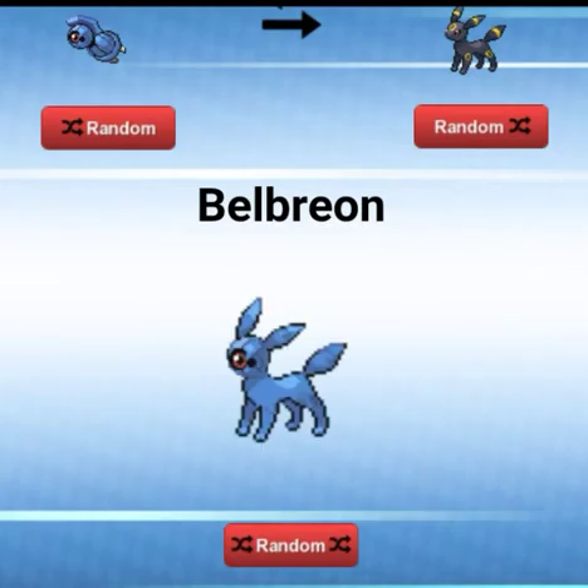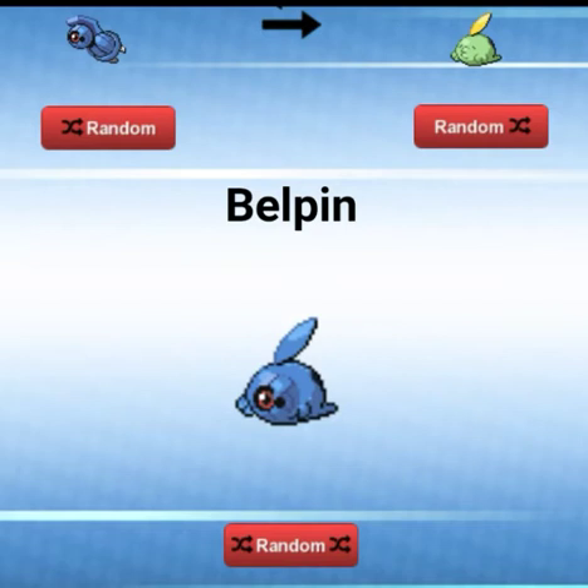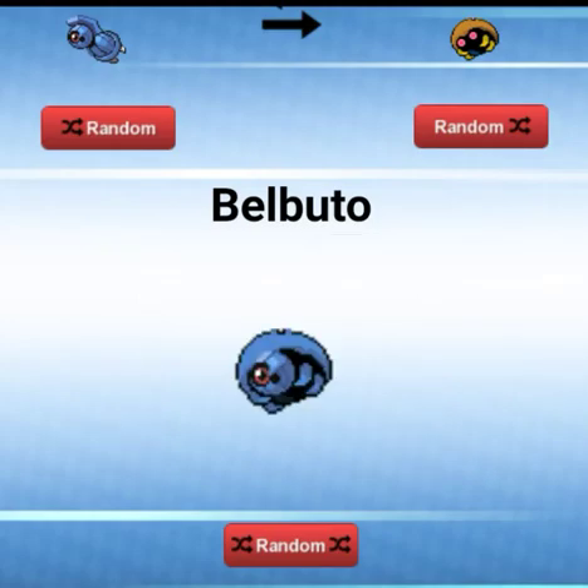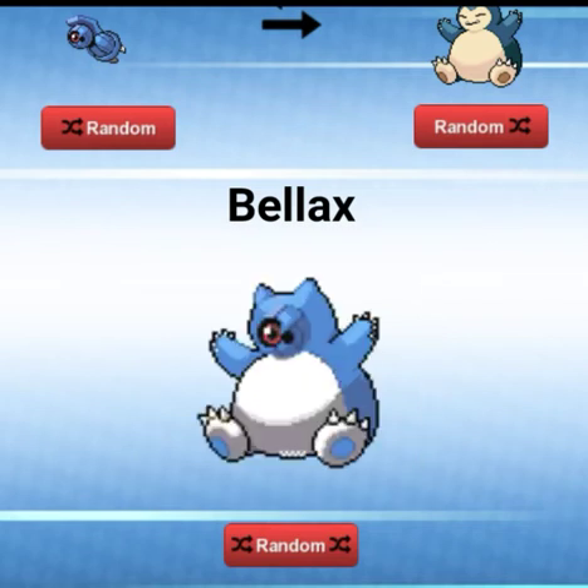A Bell-O-Briand. You can very faintly see the rings — just very faintly, like some of them are there but some of them are not. A Bell-Pin — eh. A Bell-Bit-O — this one's alright. A Bell-Lat — oh my god. I do like the blue and the white there. That is cool.